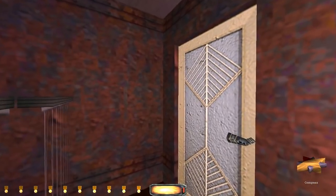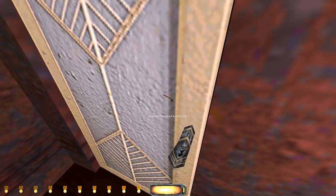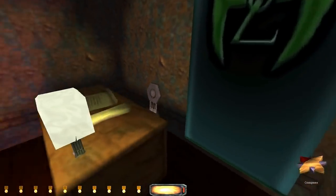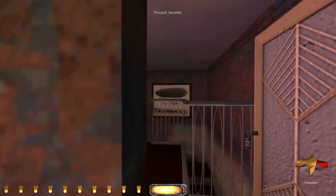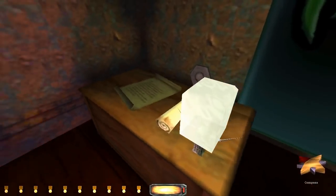There seems to be some sort of secret I happen to sort of remember here. The doors are different in Thief 2 - yes, they are. Oh, there's a switch. That opens this, but I'm gonna maybe read this stuff first.